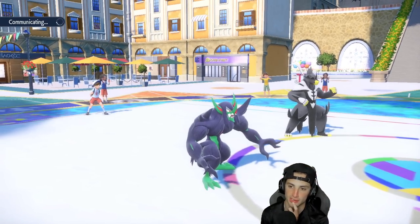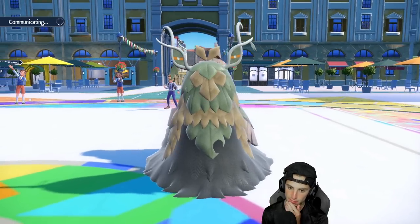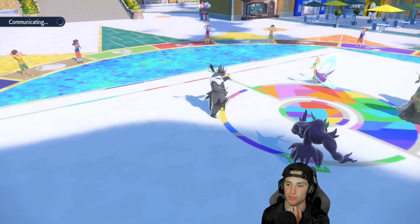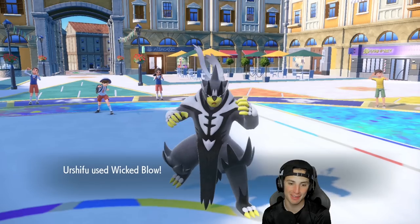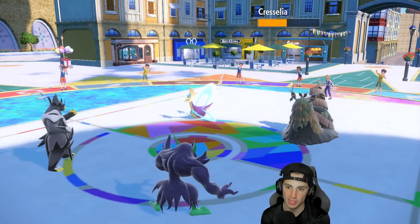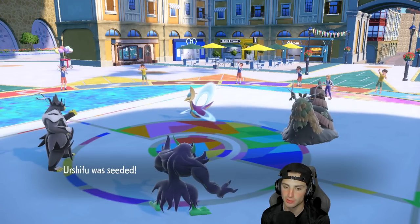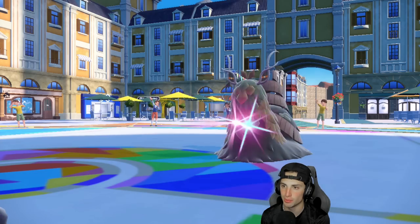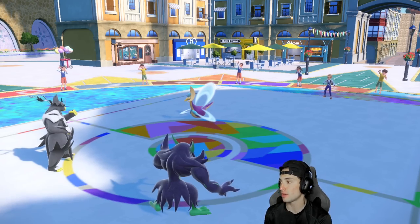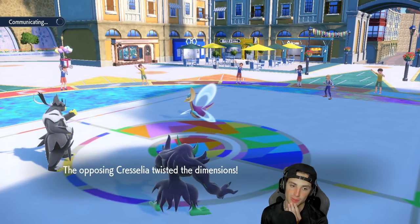Scream Tail is absolutely bulky but Urshifu should be able to rip into it. I was really hoping Enamorous could KO but it didn't — gave Scream Tail a free Focus Sash. Wicked Blow flies doing a nice chunk of damage, not picking up the KO. Leech Seed goes onto Grimmsnarl but Spirit Break comes out and finishes off Wo-Chien. Leech Seeds are now gone and we're thriving. Trick Room comes out — that's a little scary. Still have Focus Sash on Urshifu.